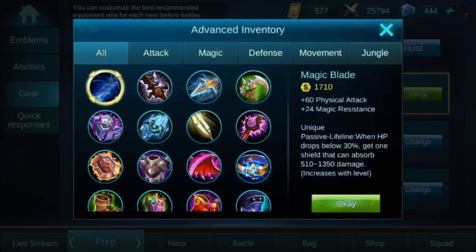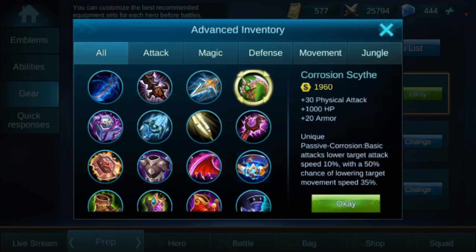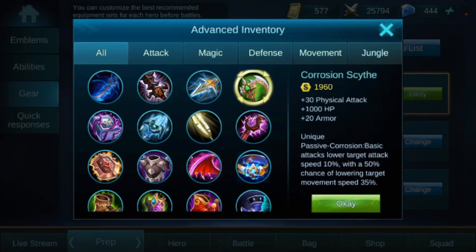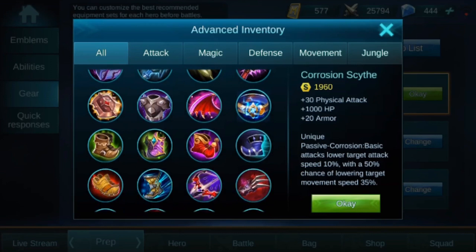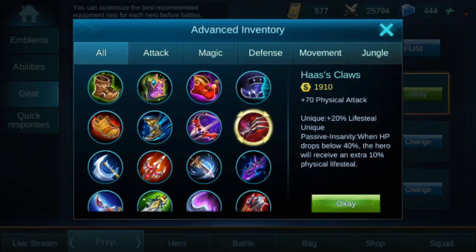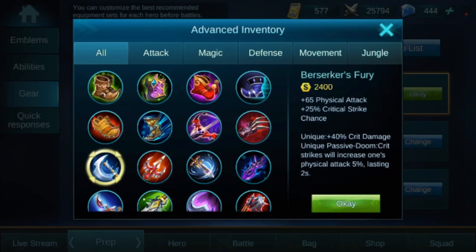Starting with this one here, called Corrosion Scythe — it gives us 30 physical attack, 1000 HP, and 20 armor. I don't know what this item was before, but let's keep looking. This next one is definitely new: Hassass Claws, which gives 70 physical attack and 20 lifesteal. I believe this was Tooth of Greed — yeah, this looks like the one that used to be Tooth of Greed.